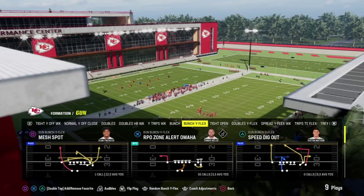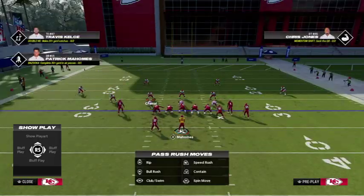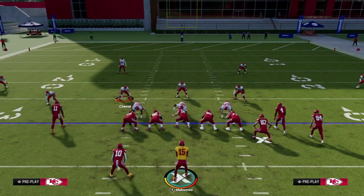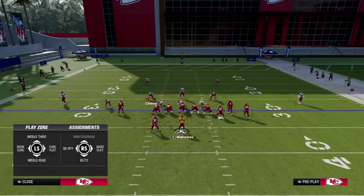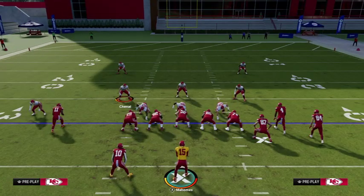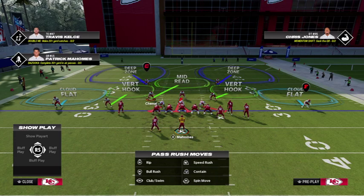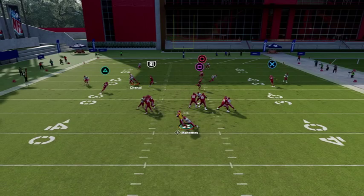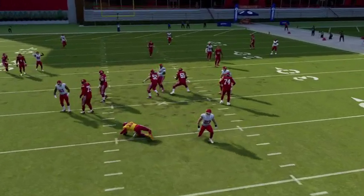We're going to send Cover 2 Drop against Bunch Y-Flex Mesh Bot. Very easy to set up: all we're going to do is pinch the D-line, press, blitz the middle linebacker, and then play the linebacker on the same side as the running back. All you're going to do is hold L2 until the ball snaps, stand there for half a second, watch the blitz come in, and then play coverage once you see it — then go play coverage across the field.